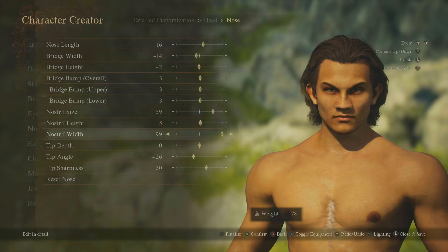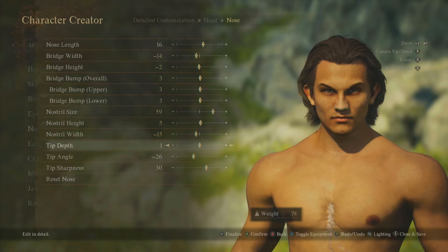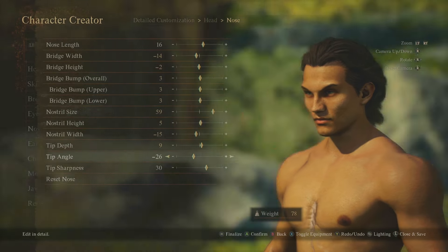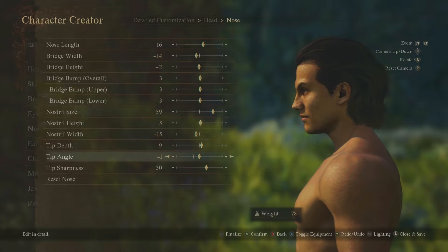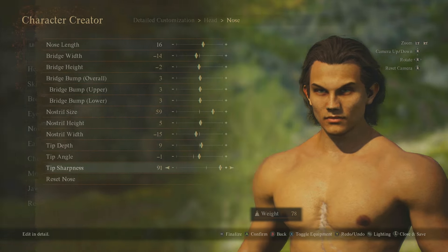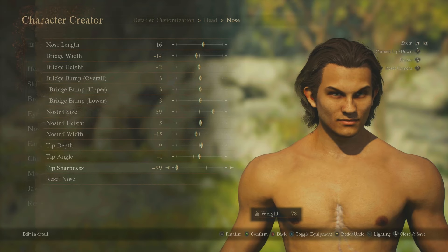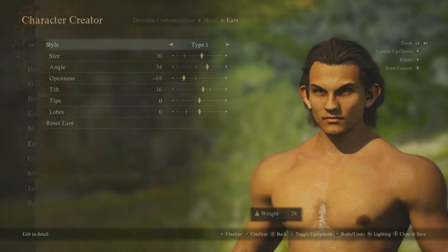Nostril width, tip depth — so you can look like Pinocchio. Tip angle lets you peak the nose up or down. Tip sharpness makes it pointier or rounder.